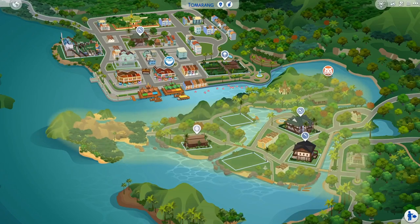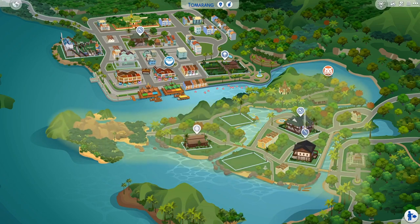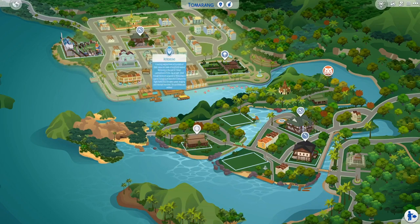Hey guys, it's Tinker Taylor here. I'm bringing you another Build Buy overview. I did it for the For Rent pack — I did one for the For Rent pack — so here we are in Tomaring. You can see there's a downtown area and then this sort of area over here.